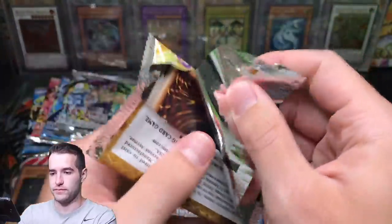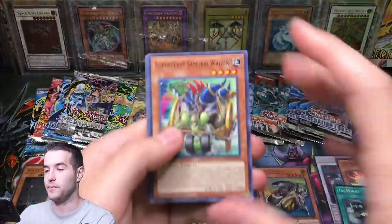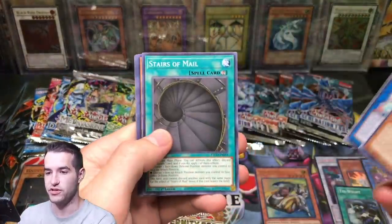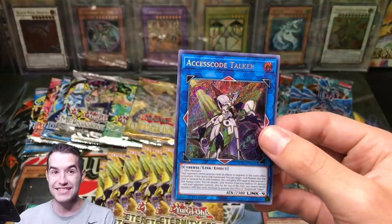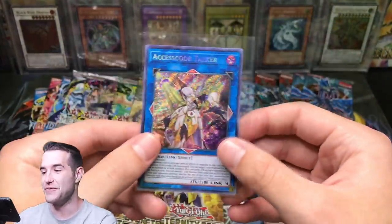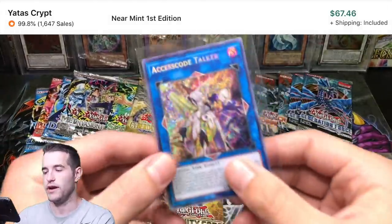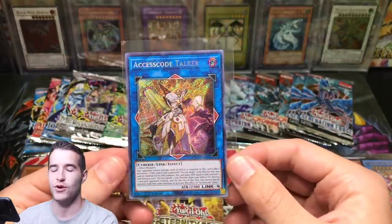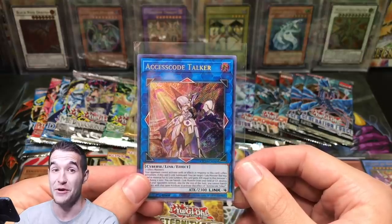Eternity Code — come on, can we do something? Proxy F Magician, Stairs of Mail. Access Code Talker! Is this the good one? Yes — this is the good one. This card is over $60, so this is an insane opening.